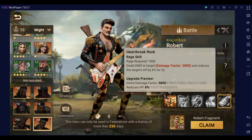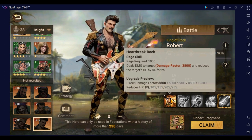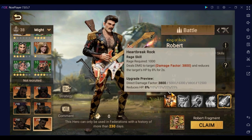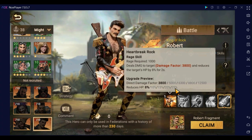Skill number one deals damage to the target — 12,500 — and reduces the target's HP by 25%. It's a slightly weaker version with higher HP reduction but no counter damage reduction. Not starting off strong there, Robert.